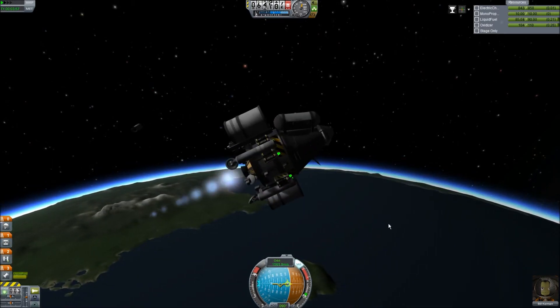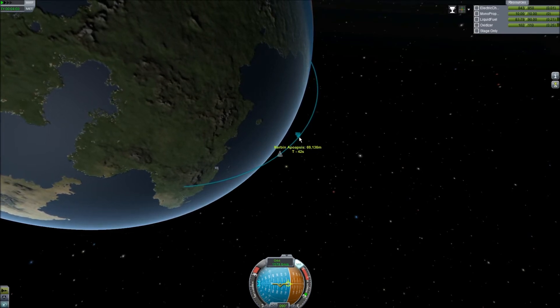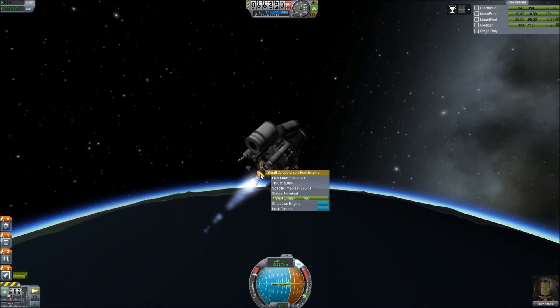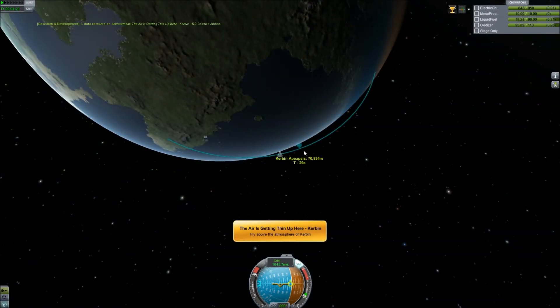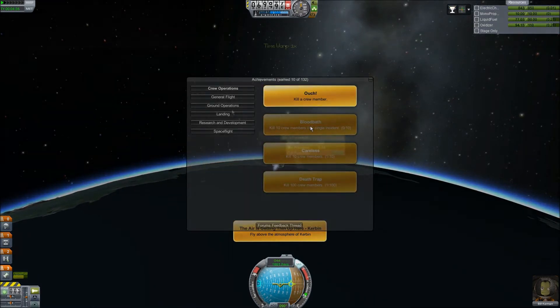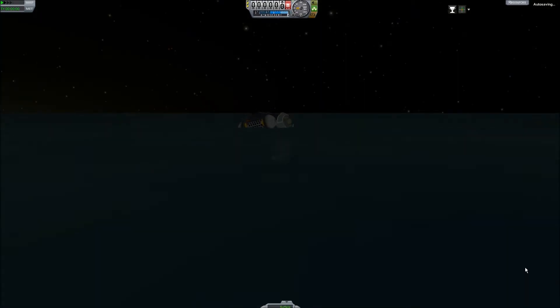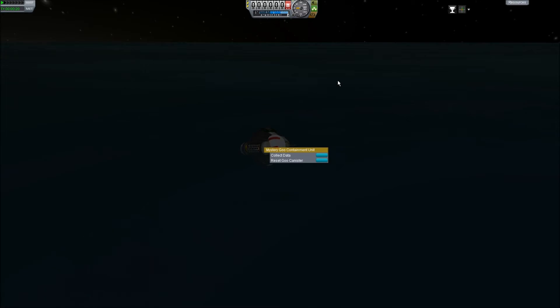Let's ditch some tanks. That engine is just not powerful enough — I'm gonna change this one up. I think I'm gonna go with the poodle, the small poodle. But we did get higher up. Let's do another EVA report, and we can't get in anymore. It looks like we're headbanging the goo canister.